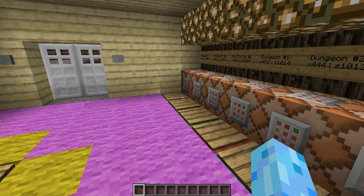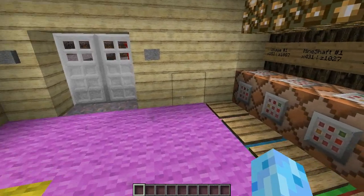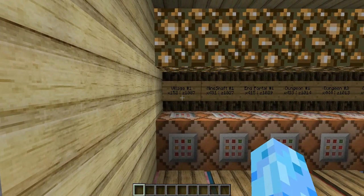By the way, the person who found this seed will be in the description down below if you want to check that out. So, village number one: X coordinates 152, Z coordinates 1087. I'm going to put up my F3 menu right there for you guys and let's go through it.